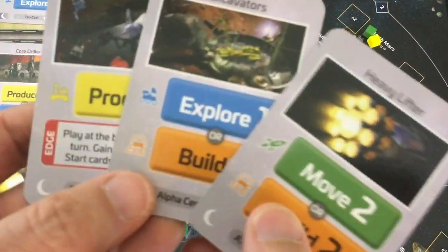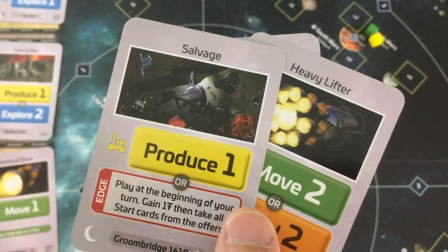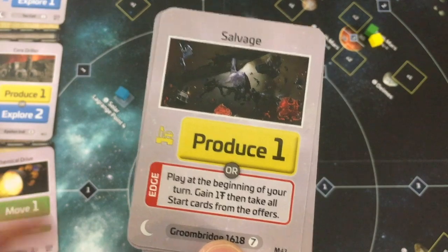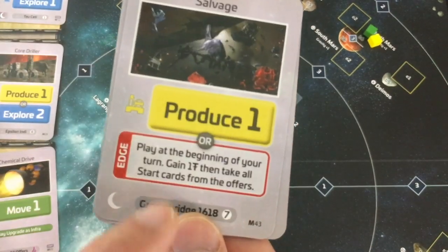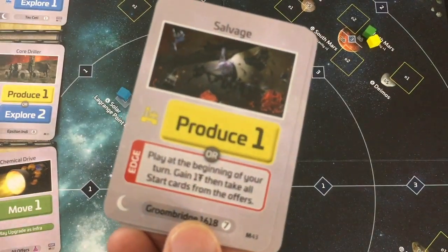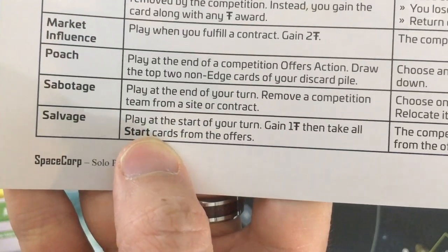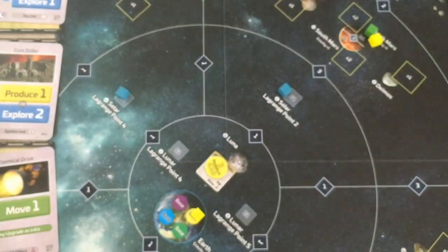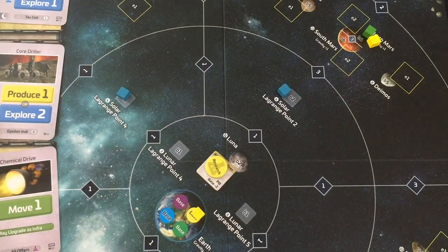I draw a card — produce is pretty useless in this scenario. But edge cards are a special bonus: this one says 'Salvage — play at the start of your turn, gain one profit, take all starter cards from the offer,' which is currently two cards. The AI does an offer action for one, two, and four — one of the starter cards I was about to get. They're getting plus-two profit but minus one, so one overall — it's tied again.